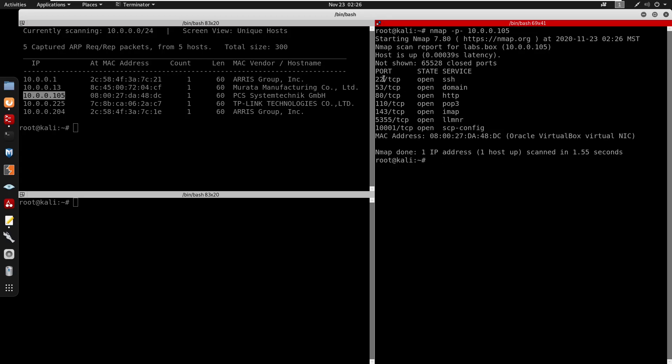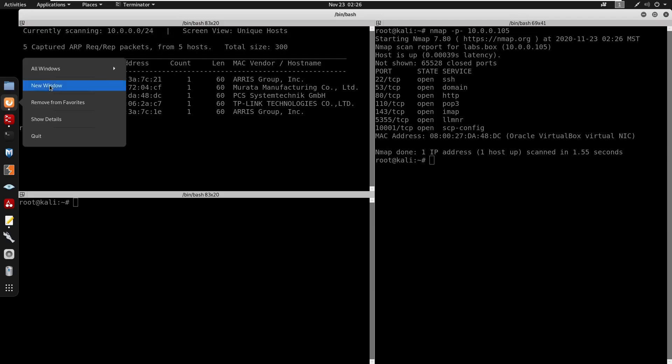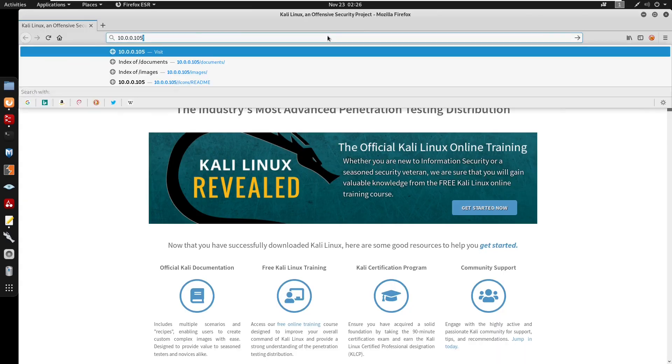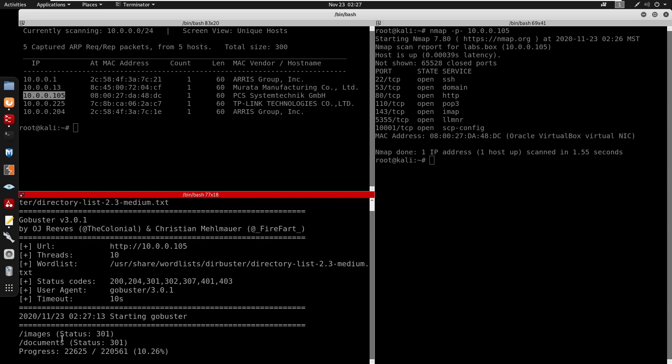We do see we have port 22 and port 5380, so we have a web server running. We're going to visit that IP address and run a gobuster in directory mode on HTTP, using the wordlist at /usr/share/wordlists/dirbuster/directory-list-2.3-medium.txt.